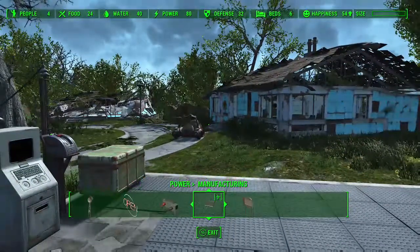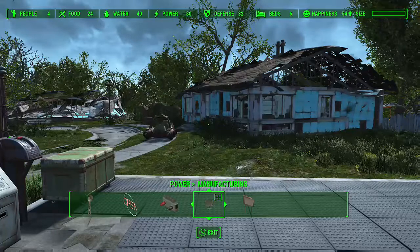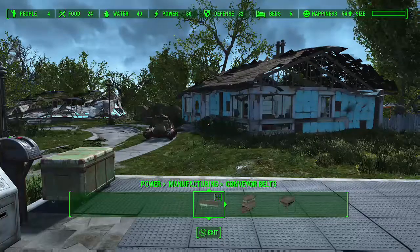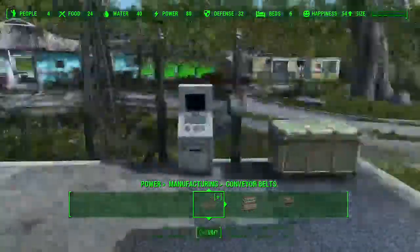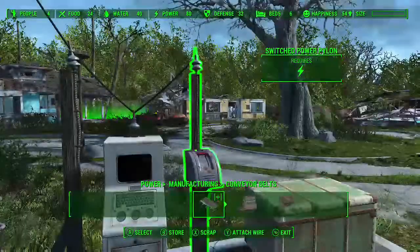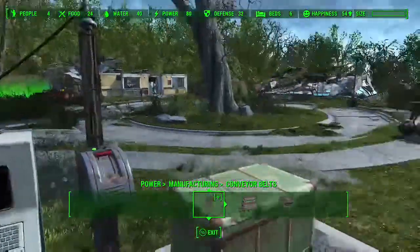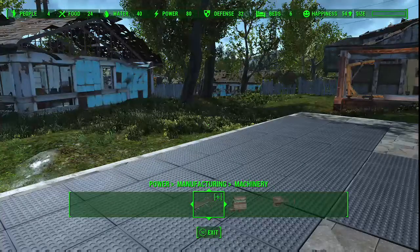We're in the power section in the build menu, and then over towards the end is the manufacturing section — this is where we're going to be. From here we go to our builders.